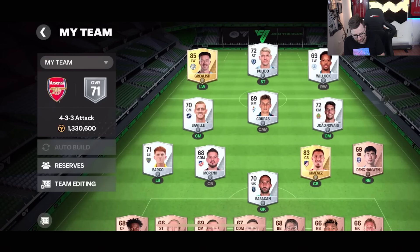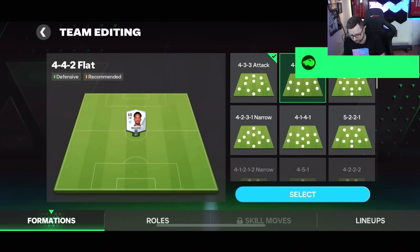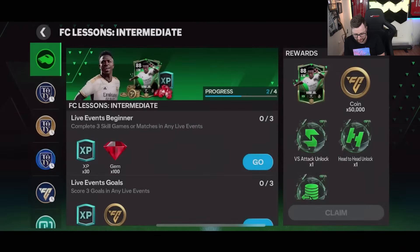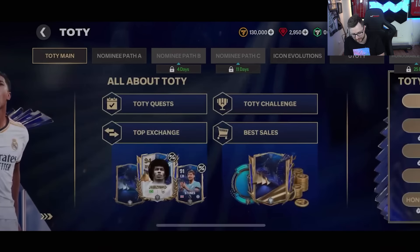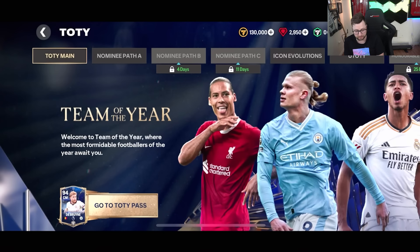Formations and team editing — I want to go with my 4-3-3 attack, so I'll go back in there and claim that. Then on to the skill games. We obviously want to play in Team of the Year, because that's the one that's going to be hopefully getting us the most players.